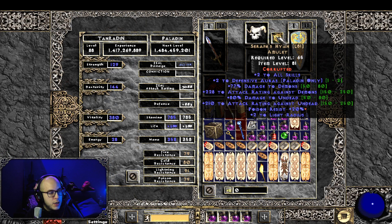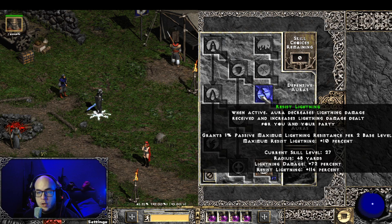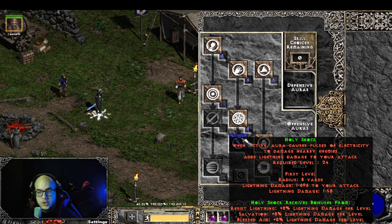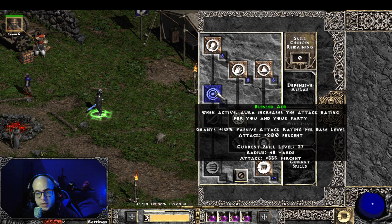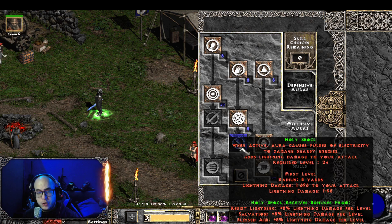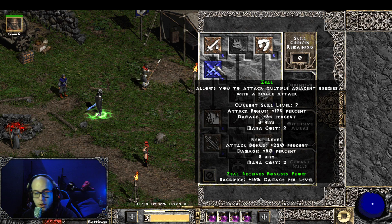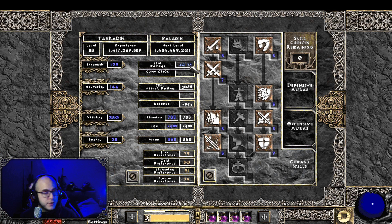For the amulet, I went for Sheriff's Imn because I actually wanted the +2 all skills and +2 defensive auras. A lot of people go for Highlord, but I thought it's better since that way I can get +2 everything and +2 defensive auras too. So it gives me more damage to my Holy Shock, which gets synergy from the defensive auras and also from Blast of Aim. Holy Shock adds lightning damage to your attack. So even if my zeal is just 3 hard points, it goes 7 with all the skills I have.